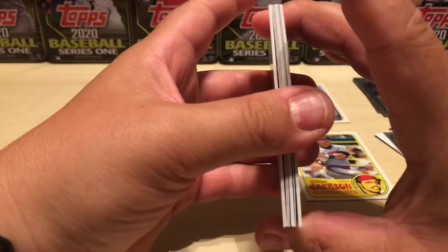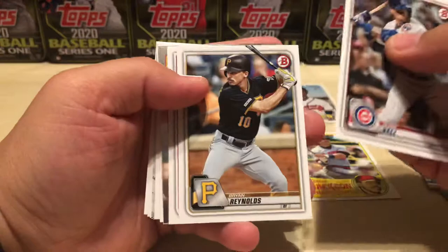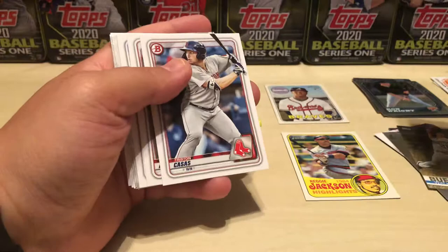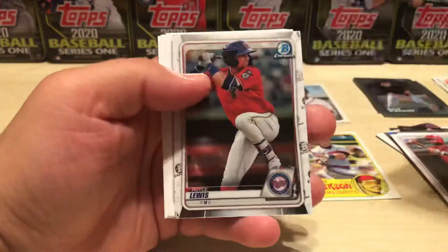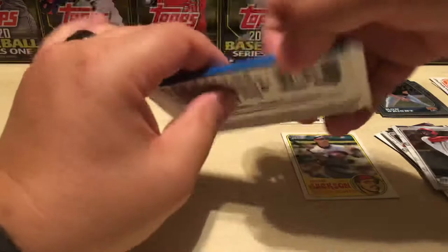Two more packs — going to do this Bowman retail, the lone retail product of this break. Looks like we have a '90 Bowman insert. Baez, Reynolds, and Calhoun. A '90 Bowman insert of Joe Adele. Tristan Cassis, Joe Adele again, and Wander Franco — there we go. Jonathan India chrome, Royce Lewis chrome, Morion, Seth Brown, and Justin Bieber — that's right, I said it.